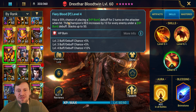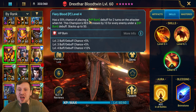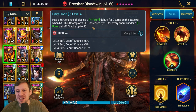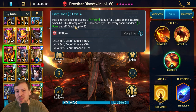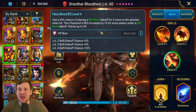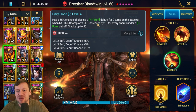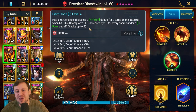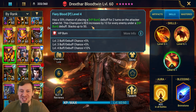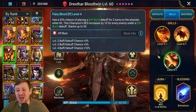For skills, his passive Fiery Blood has a 55% chance - booked up to 75% - of placing an HP Burn debuff for two turns on the attacker when hit. It also increases Resistance by 10 for every enemy under HP Burn, stacking up to 50%. So people are gonna be hitting him and he's gonna be throwing out HP Burns everywhere - that's why he's so good for Spider. That extra 50 Resistance is great and will make him even harder to kill.